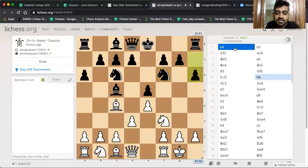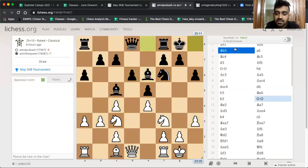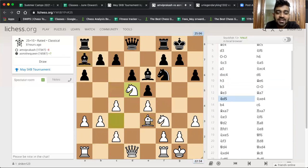Knight f6, castles — it's a quiet position. Takes takes, b6, h3, bishop out, b3. White's pawn structure is slightly bad because they're doubled. Bishop back — nice move, Asmi. Knight d5, knight d5, takes. Asmi, why not pawn? She should have converted that move. Let's see what happened — pawn b4.